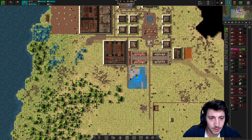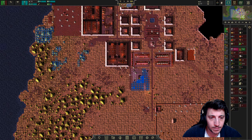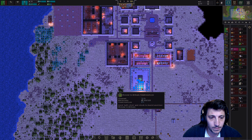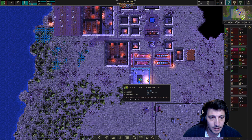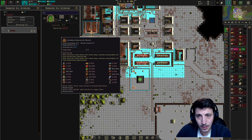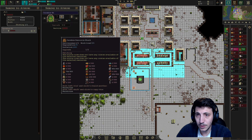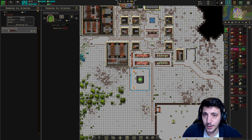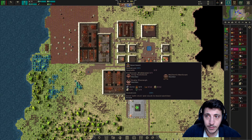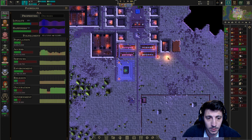The shrine to Athree — we'll call this the Cerebus Shrine, though it is to Athree. Very good, very good. That should raise everybody's loyalty and access to religion. Shrines — there we go. Very good.